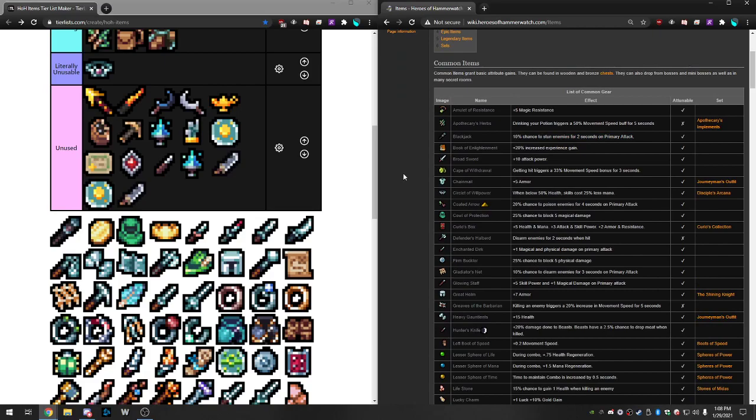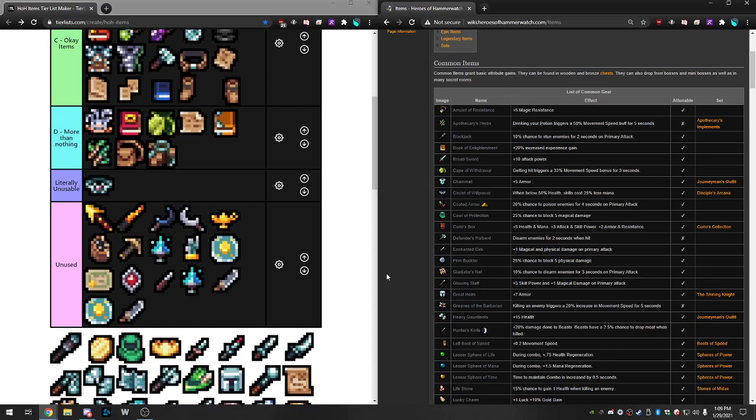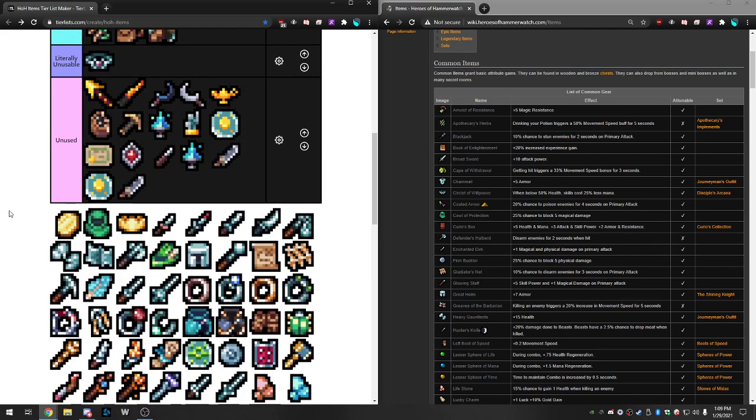Blackjack is a 10% chance to stun enemies for two seconds on primary attack, attunable up to effectively 20%. This is insane on primary-based characters. Really every character except maybe the Wizard likes this item — the Wizard attacks too slowly. Other characters have mechanics like the Witch Hunter attacking multiple times or the Sorcerer bouncing the primary, letting you stun multiple things. Or the Thief attacks in a sweep. This item — you almost want it on everyone. It's a top tier item, also a common item so you can get it almost every run. You want it like you want evasion, crit, armor, and resist.